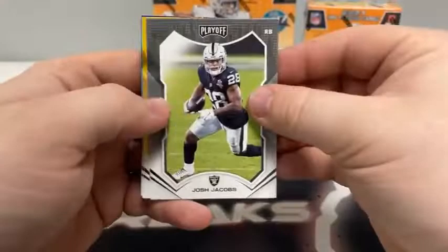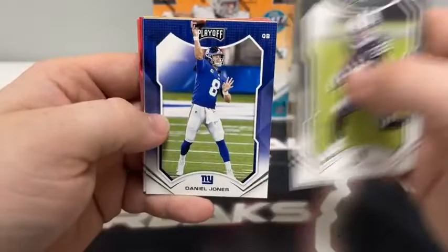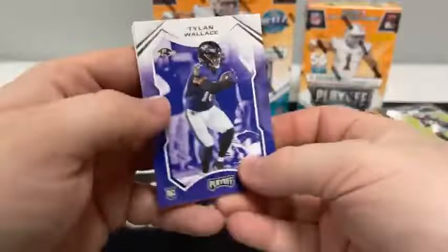Pack number seven: Josh Jacobs for the Raiders, Eric Ebron, Tua for Miami, Daniel Jones, Traquan Smith, Chase Young for Washington, a Bazooka card of Tylan Wallace, a kickoff of Chris Jones, and a Kid Reporter. That'll take us to the third and final Blaster Box — save that Megabox for last.